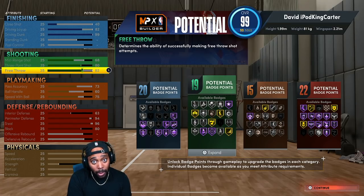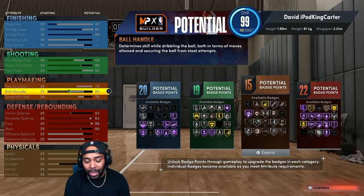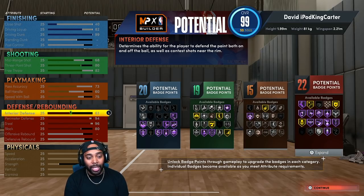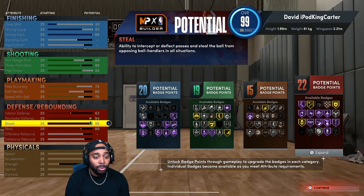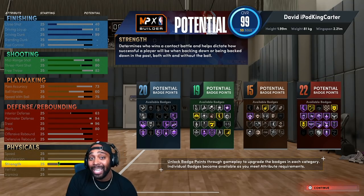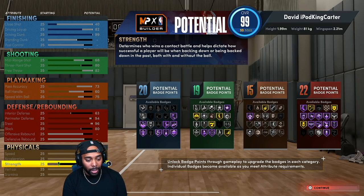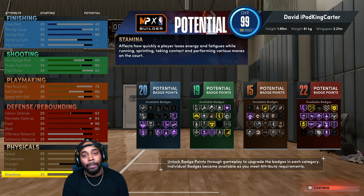If I'm dunking contact layups and all that, I need a high free throw to make them work at the line. Pass accuracy at 73 for Silver Bullet Passer. Ball handle at 60 for Unpluckable. Speed with ball at 75 for Downhill. Interior defense I just put up because I could. Perimeter defense 94 for Clamps. Steal 96 for Pickpocket. Block 80 for Intimidator. Speed maxed out, acceleration maxed out, strength maxed out for contacts. Vertical at 80 — that's all you need for blocks and dunk packages.